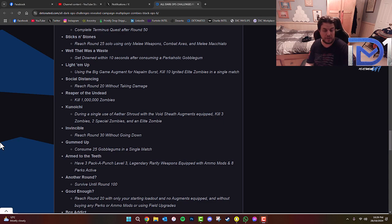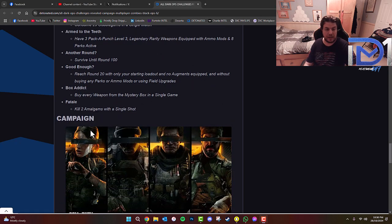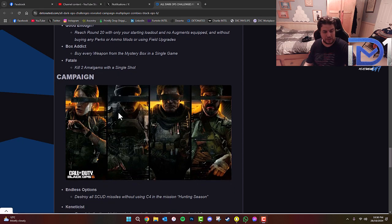'Invincible' — reach round 30 without getting downed. 'Gummed Up' — consume 25 Gobblegums in a single match. 'Armed to the Teeth' — have 3 Pack-a-Punch level 3 legendary weapons equipped with ammo mods and 8 perks active. 'Another Round' — survive until round 100. 'Good Enough' — reach round 20 with only your starting loadout and no augments equipped, without buying any perks, ammo mods, or using field upgrades. That's going to be a tough one. 'Box Addict' — buy every weapon from the mystery box in a single game. 'Fatale' — kill 2 amalgams with a single shot.